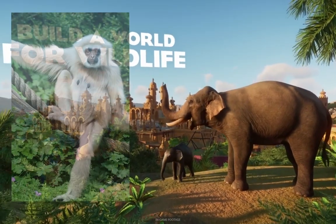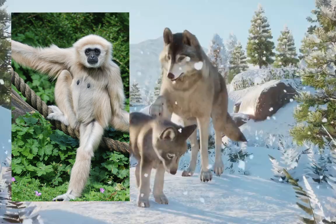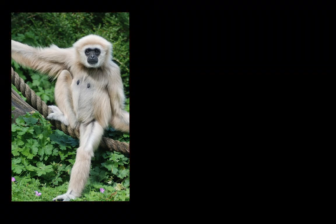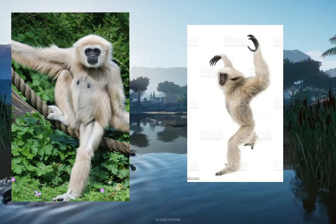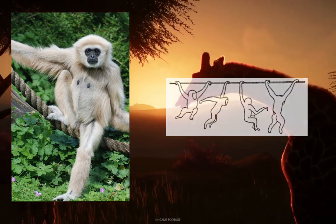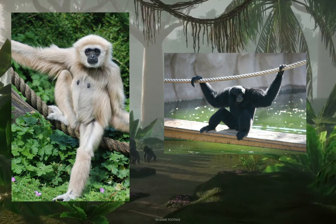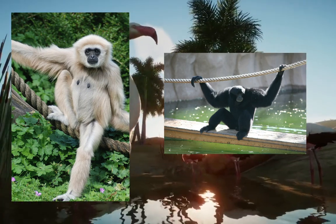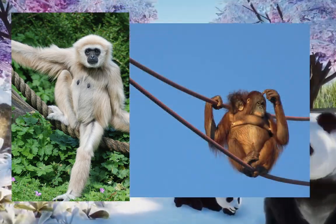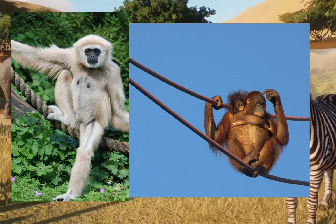Number one would be a gibbon rig. The gibbon is a very uniquely proportioned animal. Instead of walking on all fours, they actually walk with their hands in the sky — you guys can kind of see a picture of that right here. Not only that, but they also brachiate, which we have not seen in the game just yet. So getting a gibbon in any form, whether it be a buff-cheeked, white-cheeked, siamang or something like that, would be wonderful to flesh out the brachiating roster. A little crazily, I'd say it might even be good for brachiating orangutans if they don't introduce that anytime soon.